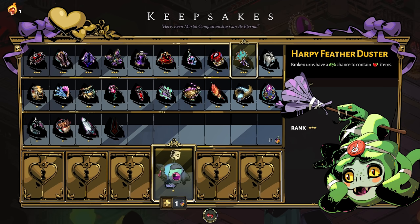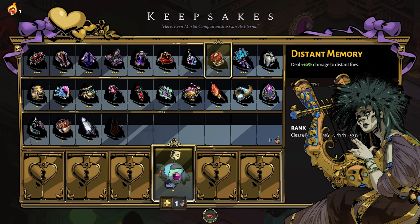The Orpheus Keepsake, Distant Memory, increases your damage to distant foes by 10% — it's good, but it comes with a warning. Obviously you want to be using a ranged weapon with this keepsake, but that 'distant foes' part of the tooltip is very important. Enemies that are even remotely close or mid-range to your character will not gain the additional damage, so if you're going to go with Distant Memory, keep foes very far away — more than you think — and then you'll get the benefits.